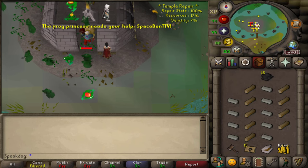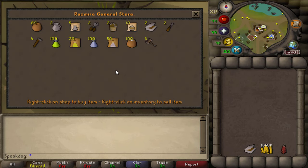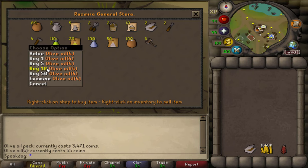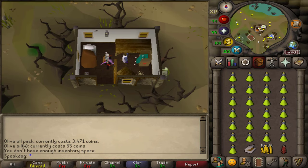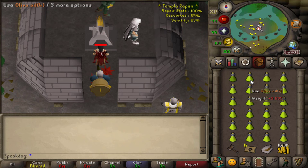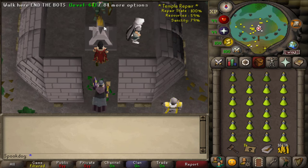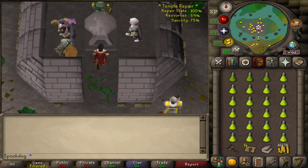You don't need to worry about any of these supplies if you're just defending the temple. The rest of your inventory for either method will be olive oil, which you can buy from the general store in bulk or just buy an inventory whenever you get back from banking. You need at least 10% sanctity to sanctify the oil, and this uses up 3.6% sanctity per oil. With 24 olive oils in my inventory, I used up 83% sanctity, so to be on the safe side, you could get 100% or nearly 100% sanctity before doing your whole inventory of olive oil.